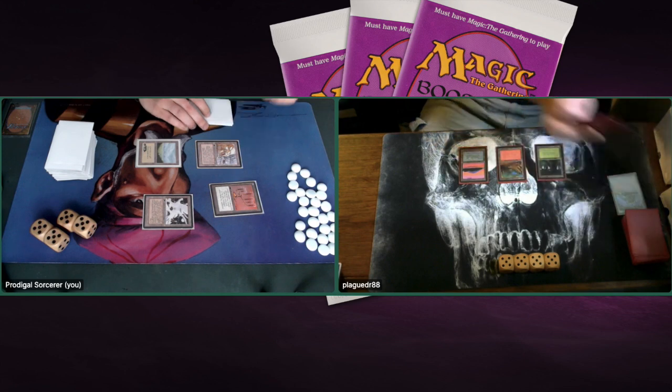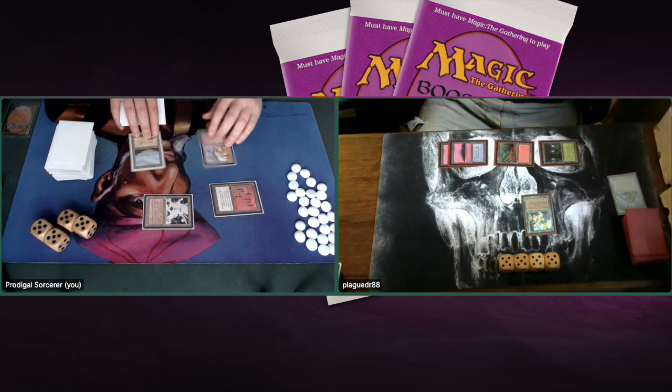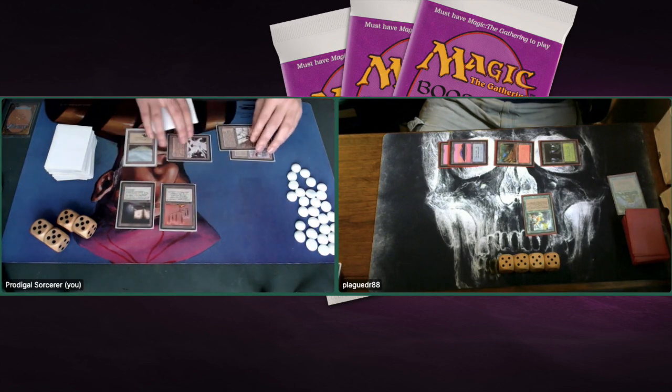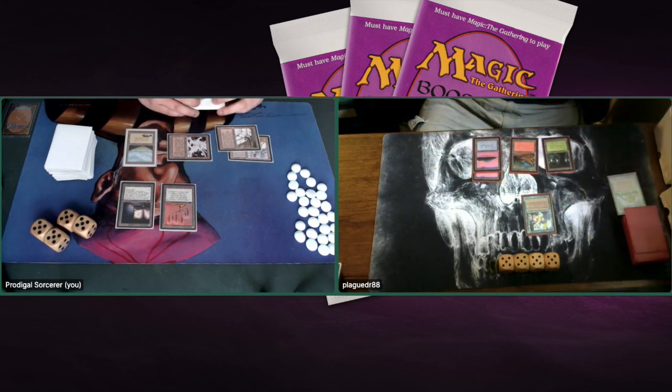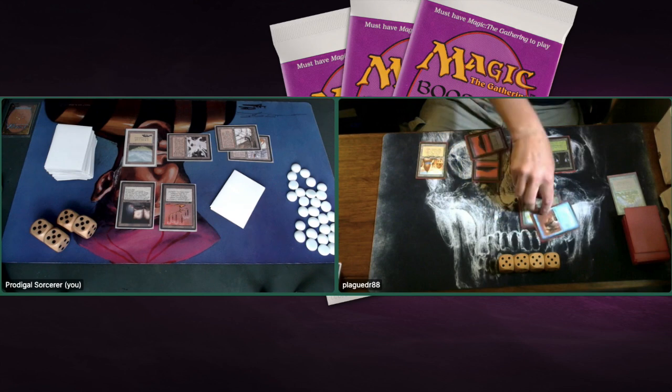There is an Erhnam Djinn — a 4/5 powerhouse — and now this is a problem for me. I'm playing two Mines and I'm very far away from Tron with those. I wish that would have been a Tower or at least a Power Plant. Playing Jalum Tome — I can pay two, draw a card, and immediately discard. It's a way to go through my deck finding answers. Looks like I'm just going to take some damage. An Unstable Mutation goes on — this is a 7/8 creature — he's almost going to halve my life total. I'm going down to 13.